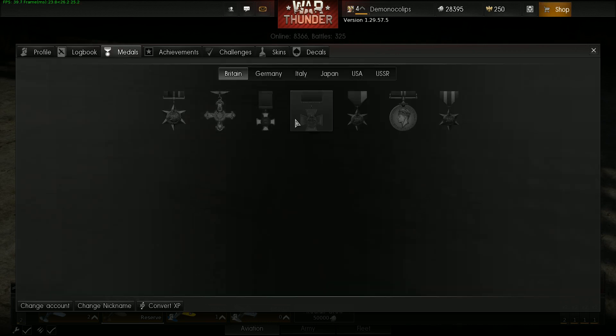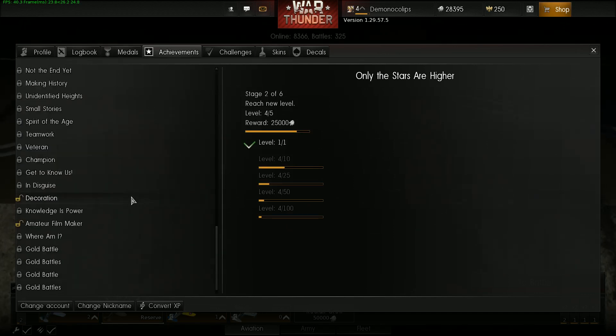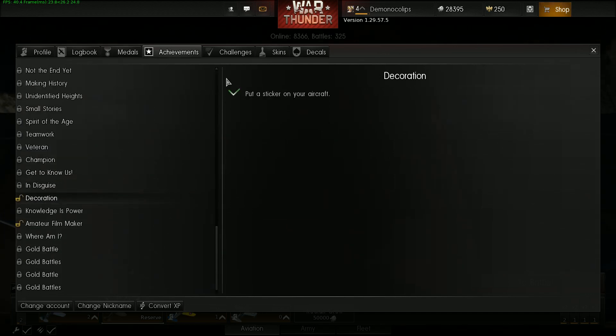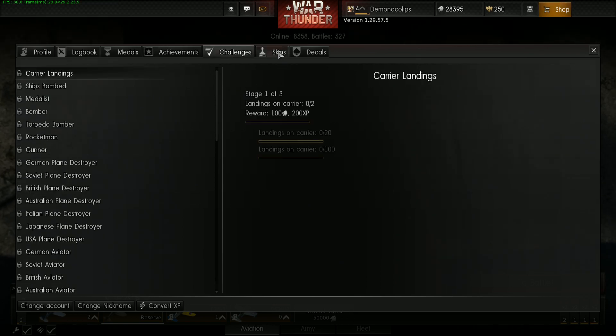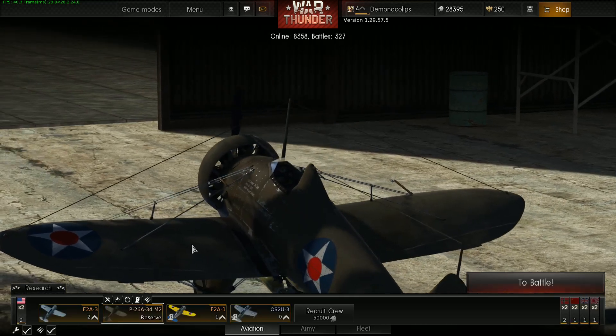Medals — these are just like the achievements. Looks like we're going to get Italy eventually. Achievements: kill things, put a sticker on your aircraft — seriously. Decals: unlock all this stuff. It is free, which is good.